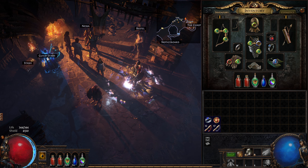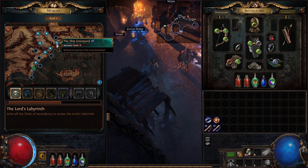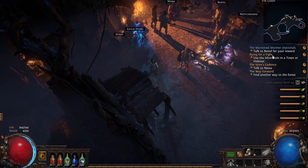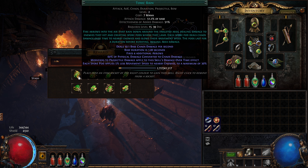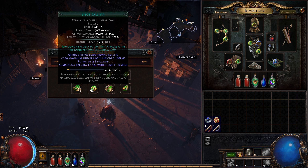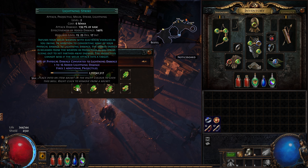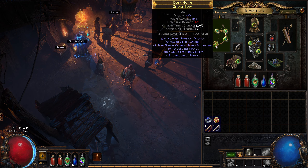I can confirm I went to the Cavern after the Ship Graveyard — there is a waypoint in there. Because of going in there, I've now popped a quest to talk to Nessa. The Merveil Reward quest has popped and we can now get Toxic Rain. A few other options here — Siege Ballista, Elemental Hit, Poisonous Concoction, Lightning Arrow, Rain of Arrows, Lightning Strike — but the one we're getting is of course Toxic Rain.